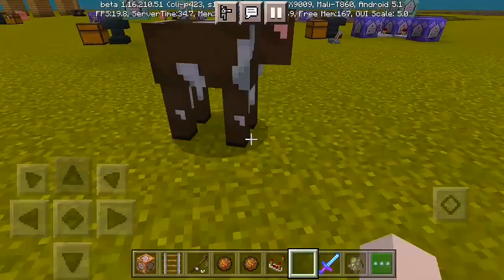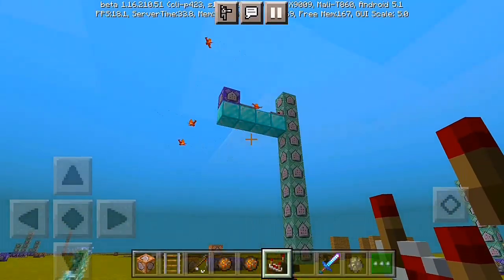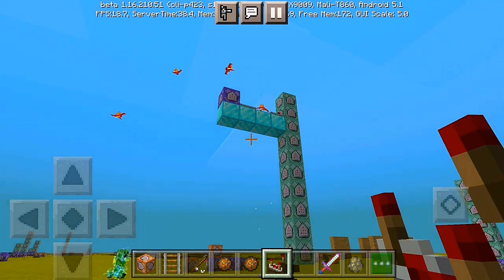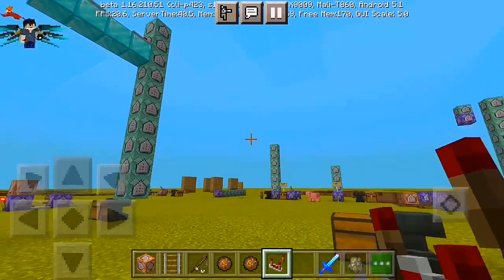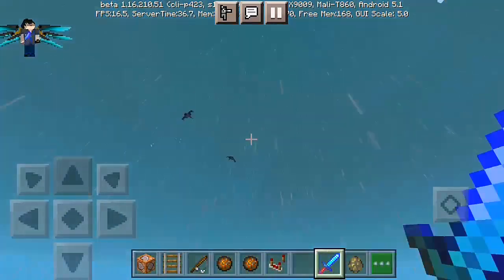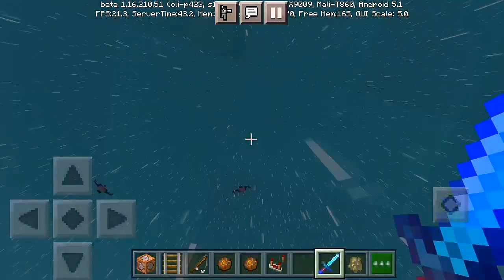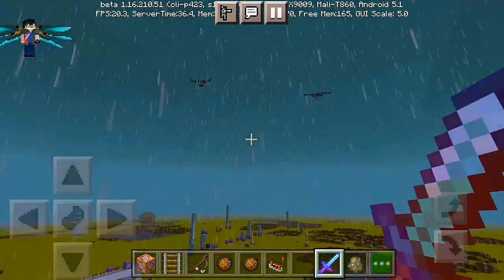Let's go get some. Every time I unhand the sword, the storm — the weather above — is gonna change. I'll do slash clear to make a very good clear weather again. And if I hold the sword once again, if I arm it, you can see thunder everywhere.